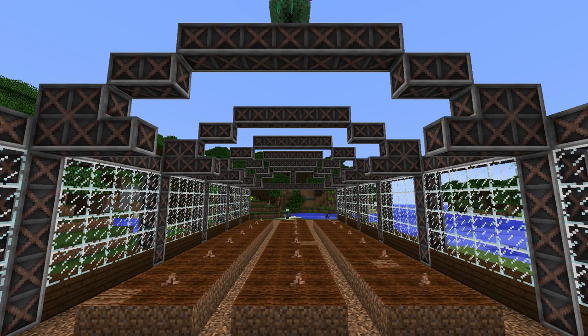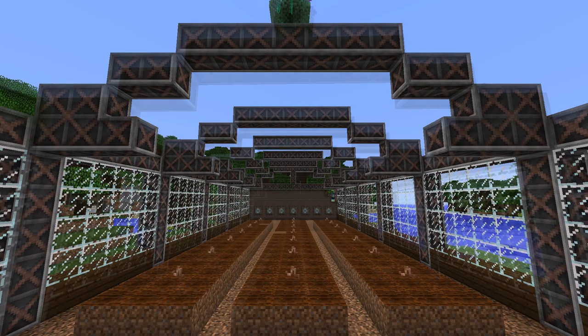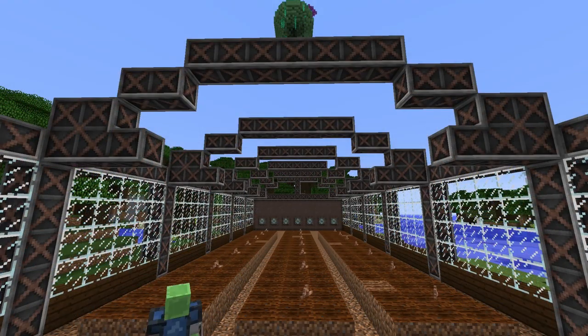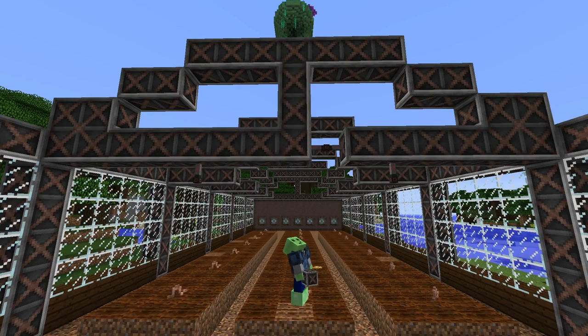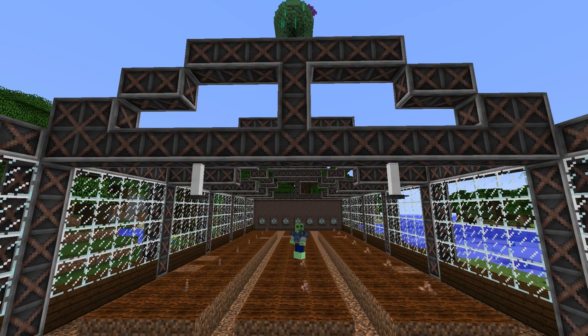For lighting, I used inverted powered lights from Ender IO, which means that I had to run power. In order to do that, I used conduit facades to cover up all of the conduits and cabling that I ran through the whole greenhouse.